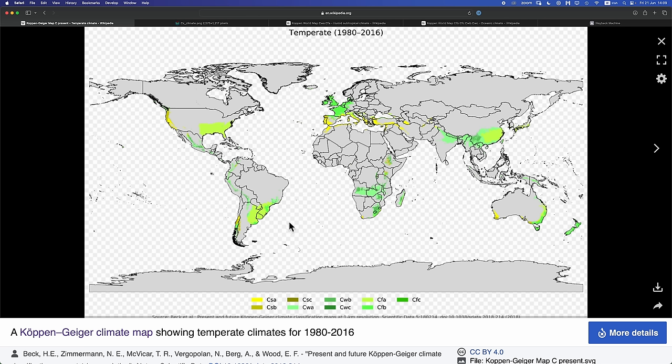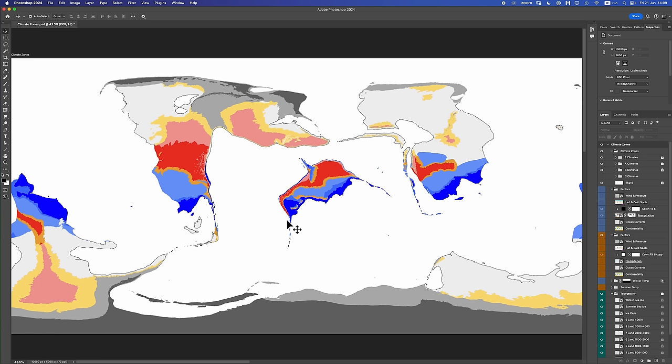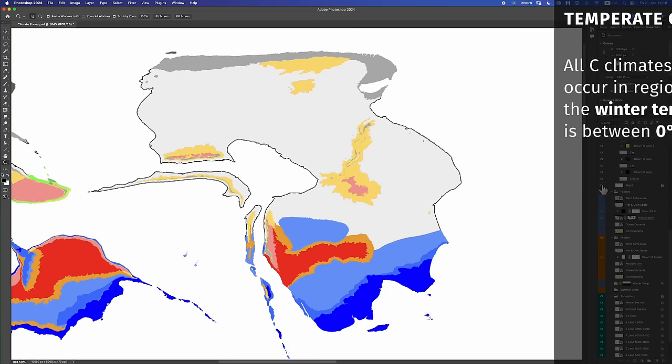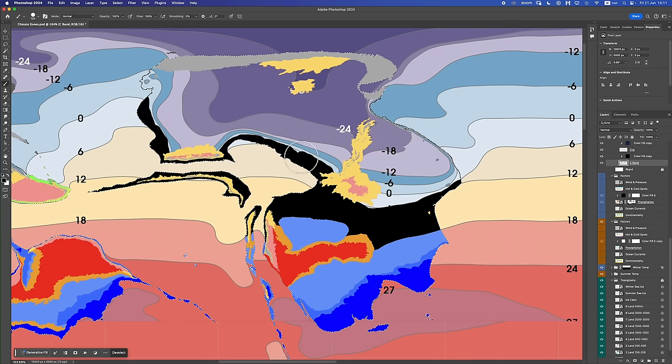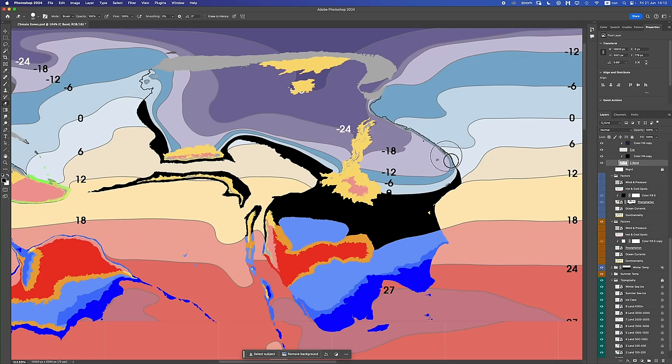That was a very quick primer. Let us now go and map these temperate climates. The first thing we're going to do is mark in the broad-scale C-band — the area on our planet where all of our C-climates will go. By definition, this area will be anywhere where the winter temperatures are between 0 and 18 degrees Celsius. Time-lapse engaged. Done — winter temperatures between 0 and 18 degrees Celsius: C-band.